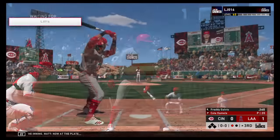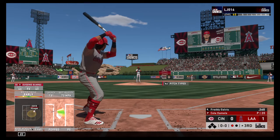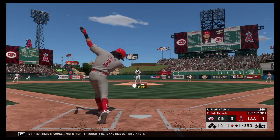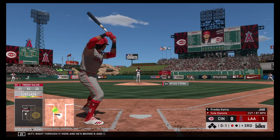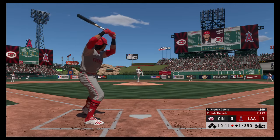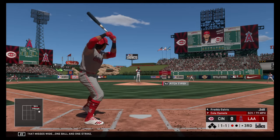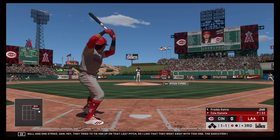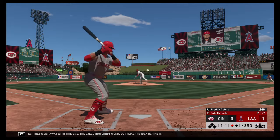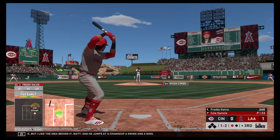Now to the plate, Freddie Galvis. Ready with the first pitch — right through it, and he's behind 0-1. That misses wide — one ball and one strike. They tried to tie him up on that last pitch, so I like that they went away with this one. The execution didn't work but I like the idea behind it. He jumps at a changeup — a swing and a miss.